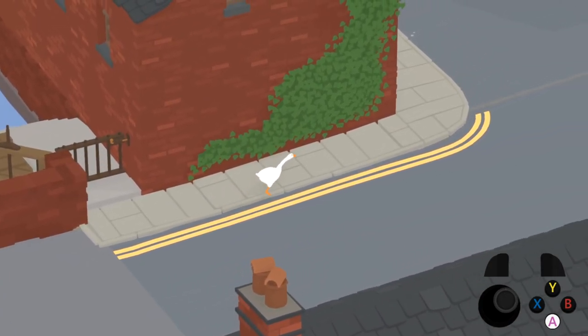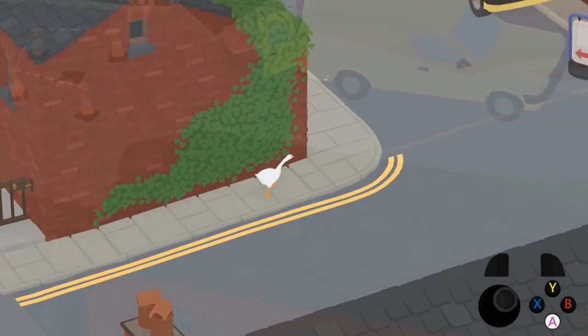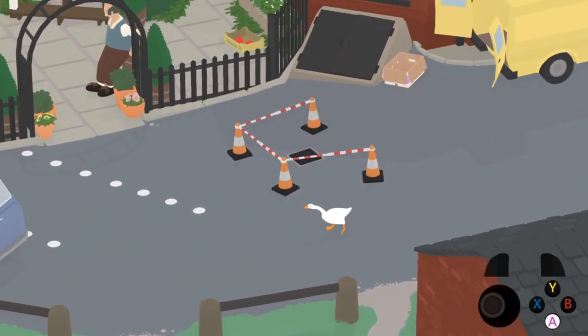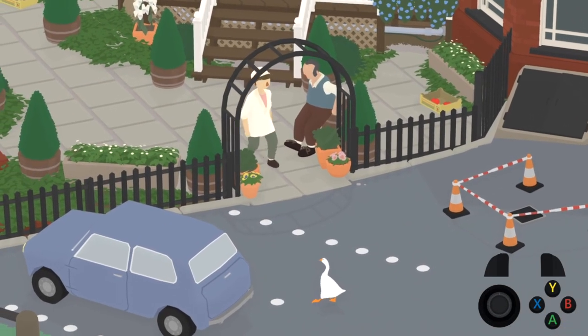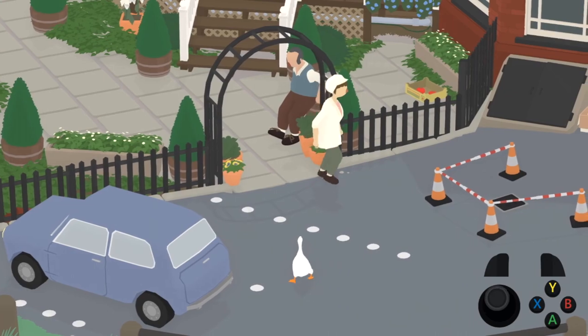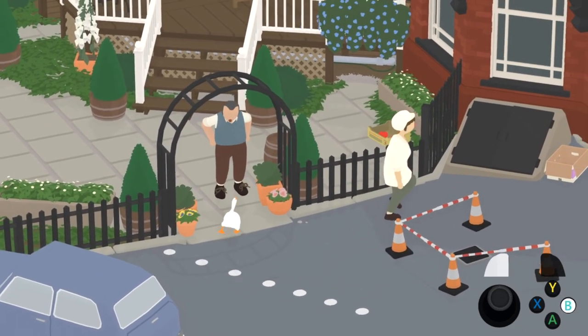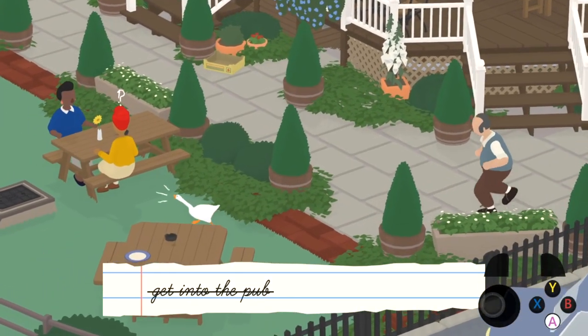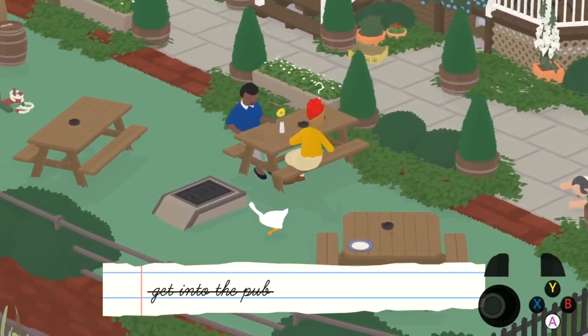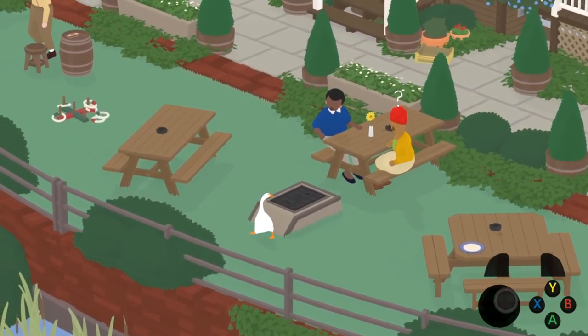Once she removes the panel on the fence, leave and move on to the next section, the pub. The pub is also reliant on cycles. The first obstacle is the woman carrying boxes in and out of the pub area, known as Box Girl. To get past the bouncer, known as Vinny, untie both of his shoes quickly and sneak past during his surprised animation. Then, move towards the courtyard where the two women are at the picnic bench. This will cause Vinny to fall due to having untied shoelaces and then stay in that area.